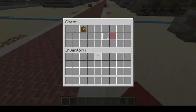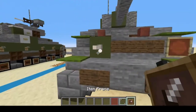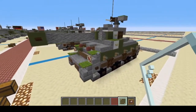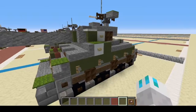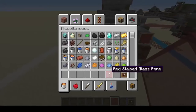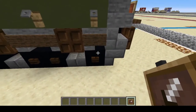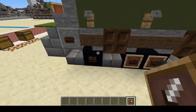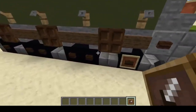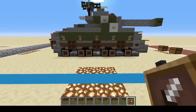Now for the last few materials: item frame, glass pane, and red stained glass pane. We're going to put two item frames right here for our headlights, and then two in the rear for taillights. This is just a little added detail I saw some others do — I'm going to put them like this. It kind of helps differentiate the road wheels on the tracks, showing when they started using more rubber on them versus just steel.